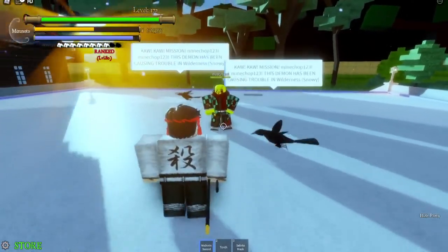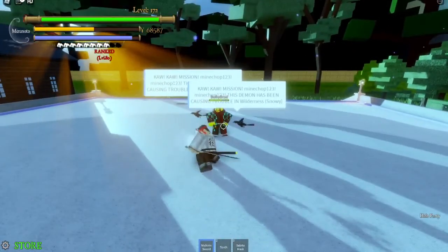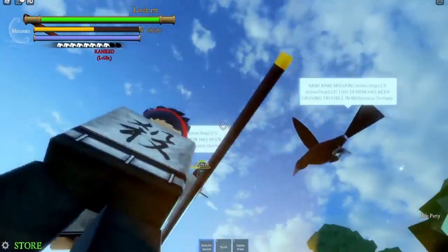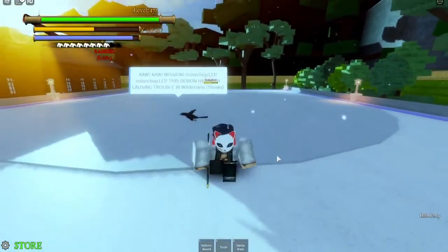Onto our Y-move — it does a lot of damage and it throws people up into the sky. Like, watch this. Very good, very good. Alright, we'll get right into our combos next. See ya there.